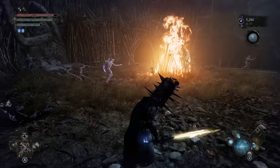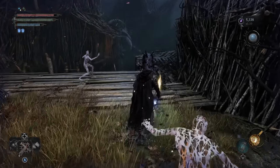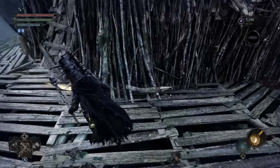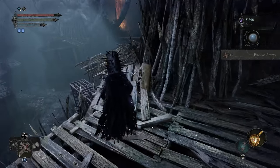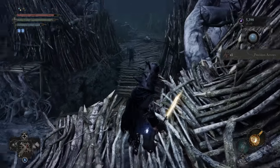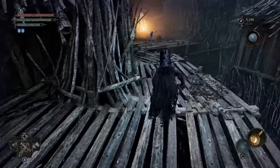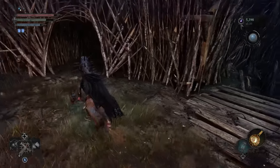We'll roll down, do a quick vacuum for any loose souls. We're going to follow this path around here. I'm going to pick up the Precision Arrows, and then the rest of this is just a rooftop that'll loop back around. So this is the whole backside of the fen — all that stuff we saw previously but weren't able to do anything with.